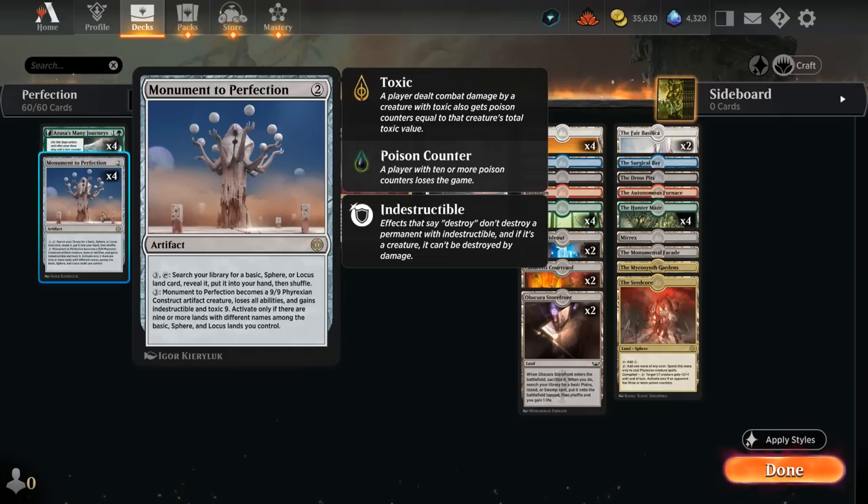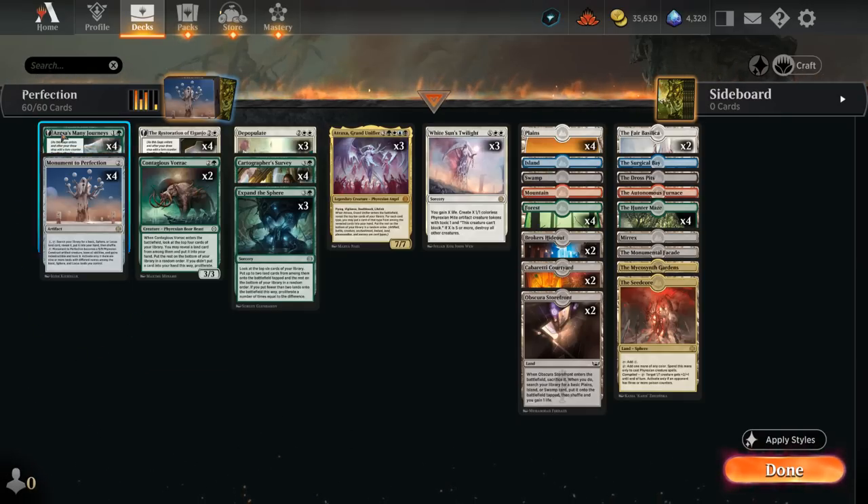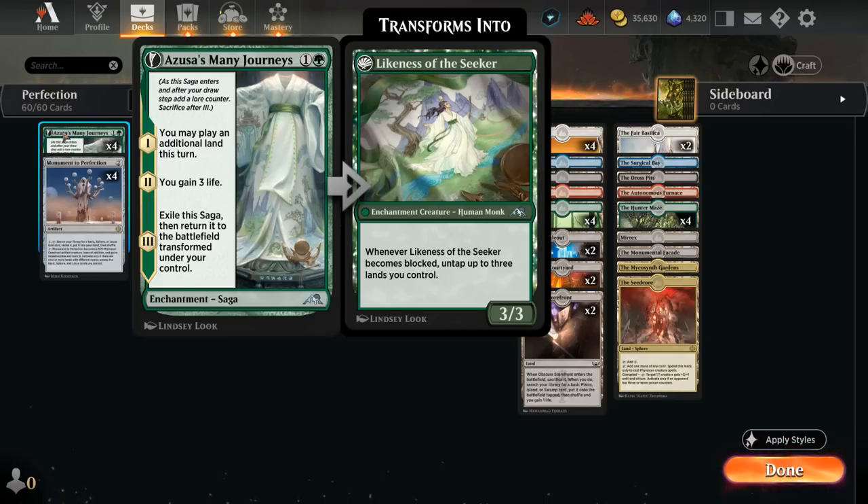The goal is to get those 9 different lands in play and turn Monument into our win condition. The rest of our deck is dedicated to getting as many different lands in play as possible, starting at 2 mana with Azusa's Many Journeys, which allows us to play an additional land this turn. We have a very high land count to make sure we always have a second land to play.